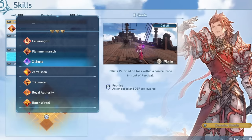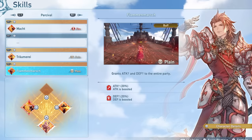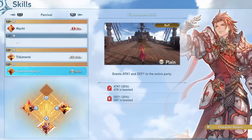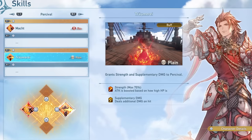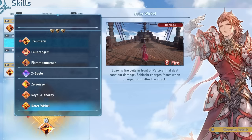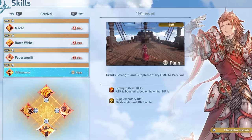Percival also has two different buffs. One grants a 20% attack and defense increase to yourself and the rest of the party, which is a pretty significant buff and should not be overlooked. But personally I like to go with a more selfish playstyle focused on dealing as much damage as possible, and so instead we opt to go with the buff that will increase Percival's attack by up to 70% based on how much HP he has, and on top of that it also deals additional hit damage, making the flame wheel as well as the wide combo attack a lot stronger.